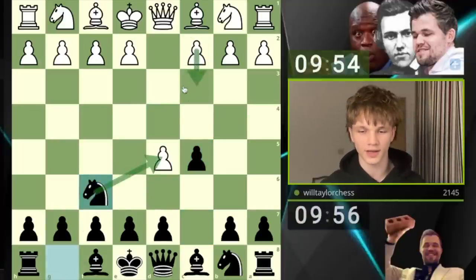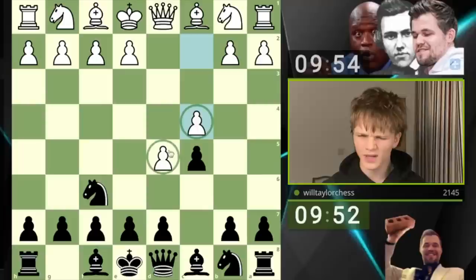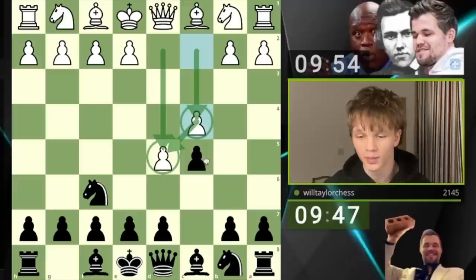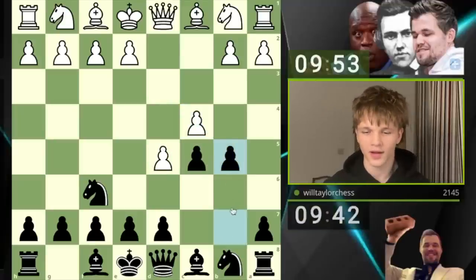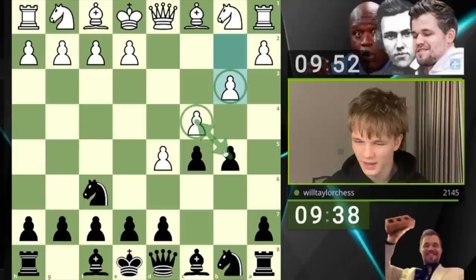Hopefully not c3, it's a super boring line. They play c4 — we seem to have given them a huge center, which is now reinforced — but what we are going to do in this Old Benoni is play the Benko Gambit, which is the move b5. Super interesting gambit. They go b3, reinforcing the pawn instead of taking.